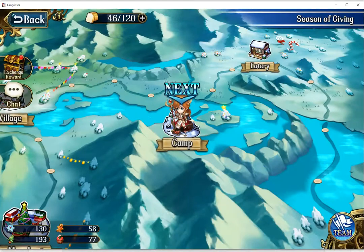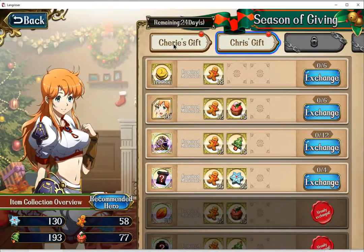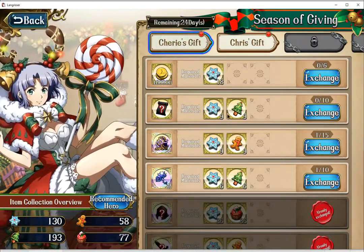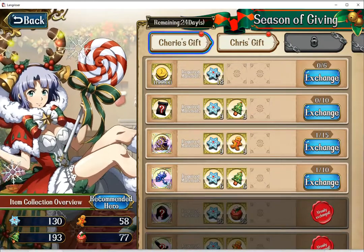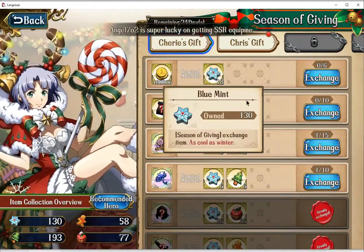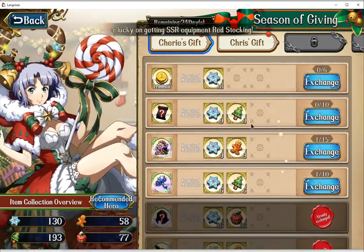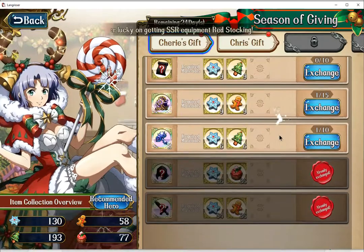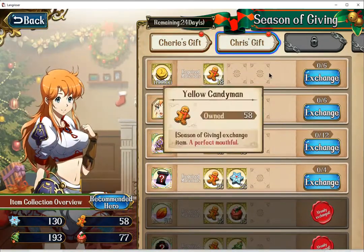As those of us in C are aware, we currently have two tabs available with regards to rewards exchange. Each tab has a specific focus. The first tab, which is Sherry's Gift, has a focus on Blue Mint — meaning you need more of that material compared to everything else. And for Chris's Gift, the focus is on the Yellow Candyman.